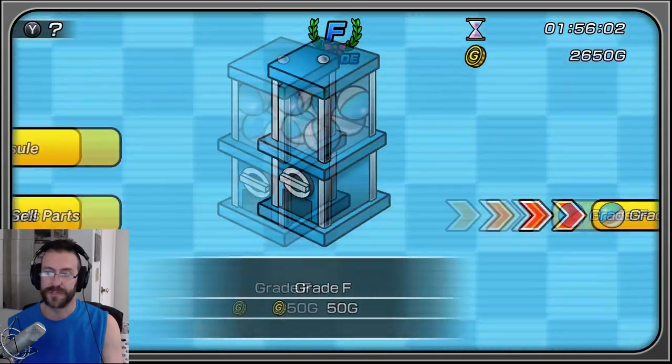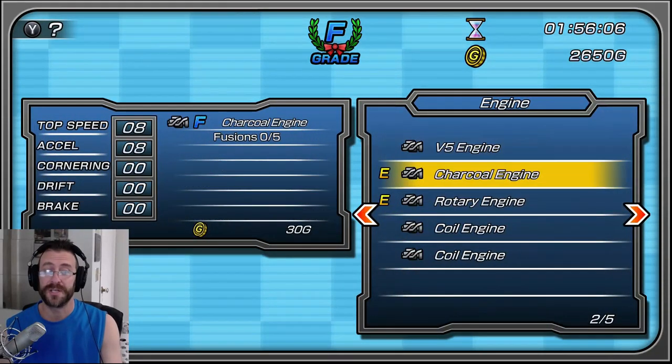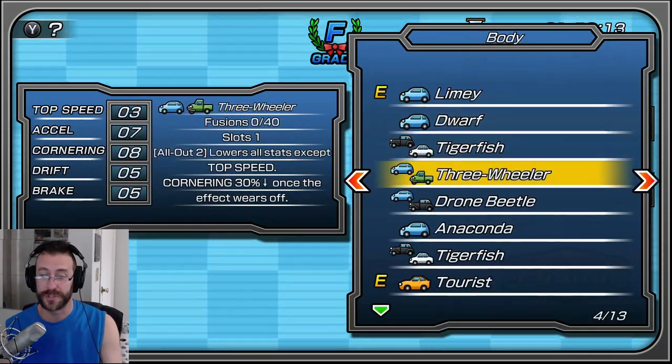So let's go back — this is where you sell your parts. If you've got parts you don't want, like two coiled engines, you can sell them. And then of course there's fusion, but we're going to worry about fusion another time.